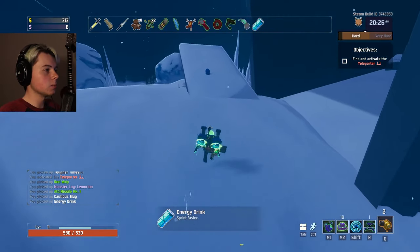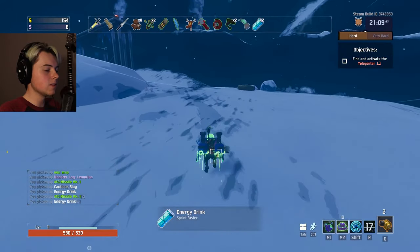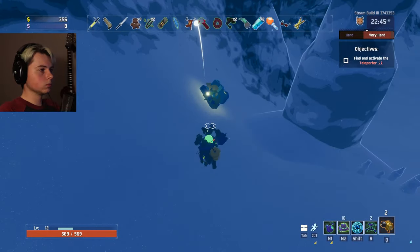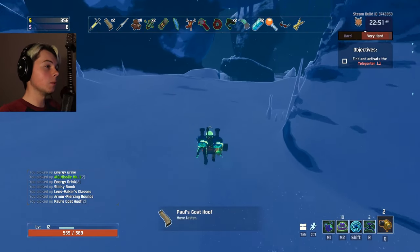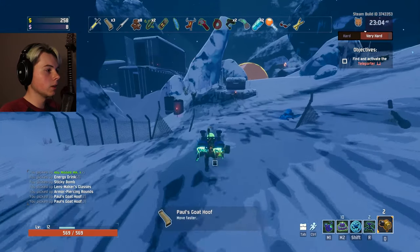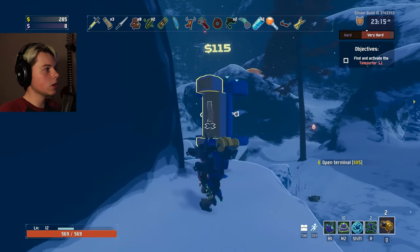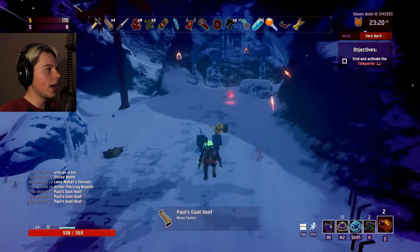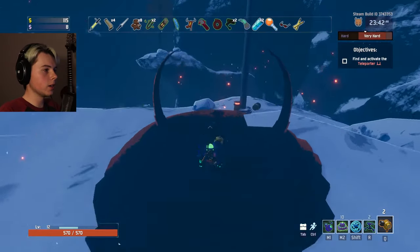I want to go really fast with the engineer and just be dropping stuff all over the place. I'll go question mark — I'm always a fan of random. Oh yes, even better. I'm just gonna go real fast this time. Paul's goat hoof. I don't know why it's giving me tons of speed items this time, but I'm really not gonna complain because I want to go fast. Another hoof — I am just cruising now. Crit glasses... I was gonna go for the crit glasses, but I want another hoof. I'm gonna go so fast that stuff's just not gonna be able to hit me. That's the goal. All right, boss fight — here I come.